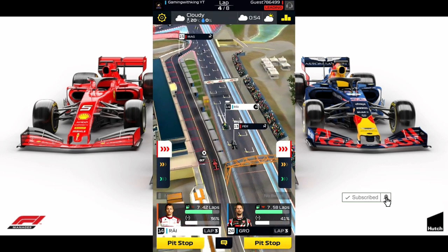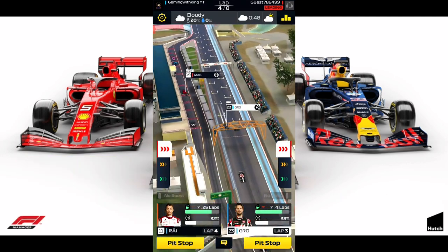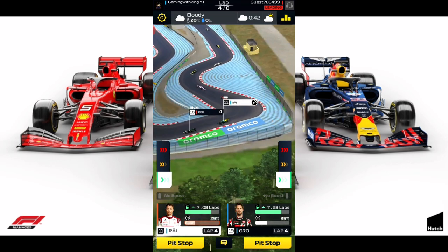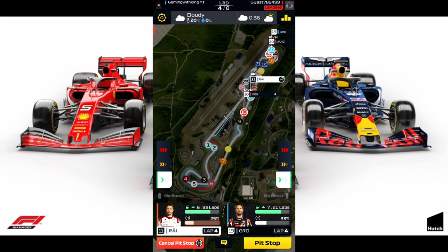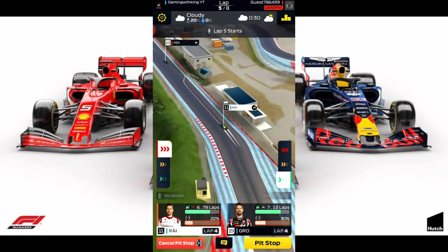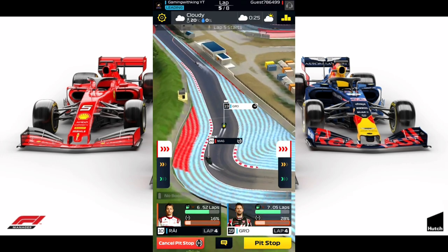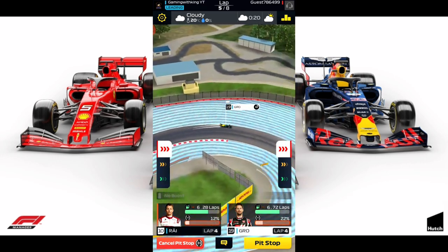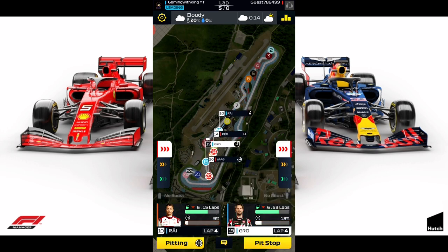Let's boost Grosjean so we can get by some of these cars that are in the pits. Let's cut him back down. Let's go back to hard tires and boost Kimi. Let's cut back down with Kimi. Let's boost him to get that position from Perez who's out of tires. Let's boost Grosjean so he can catch up to Perez before Perez goes into pit with no tires on. Forgot to go to pit with Grosjean — go to pit.